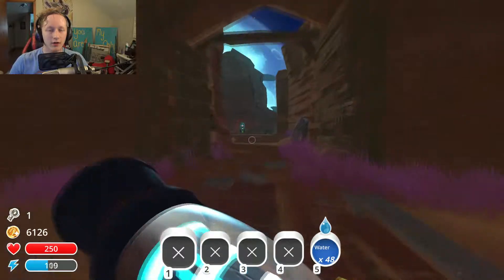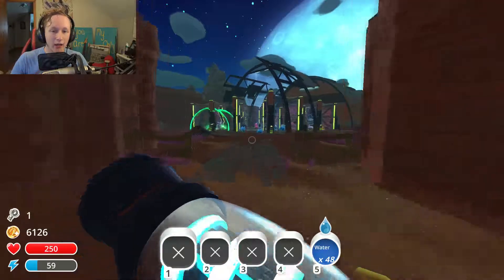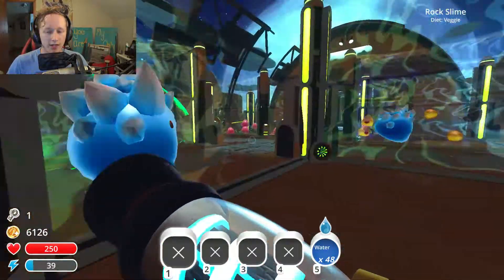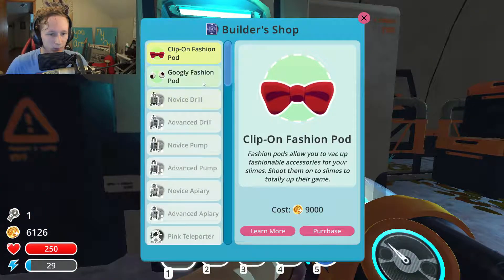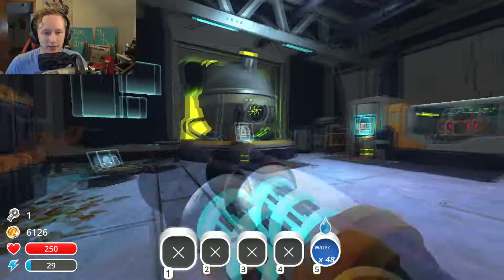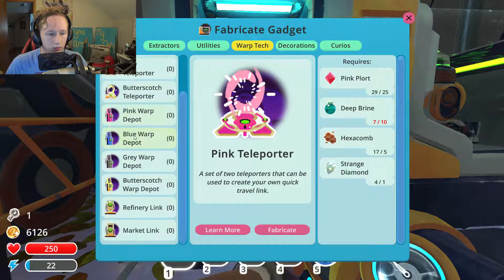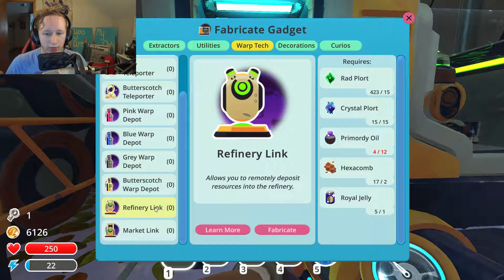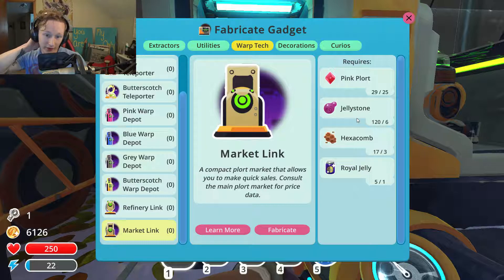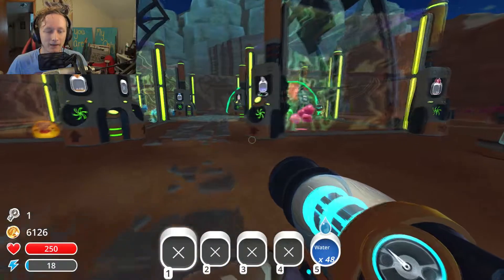Oh, we got a bunch of stuff to unlock over here too - I'm stoked, this looks so dang cool. I'm so excited to get more money to do more upgrades. We just unlocked market link and refinery link - sweet, we got both of them! That's amazing. We actually have enough for the market link too, so we could put that in the second area or something and automate it. That's awesome!